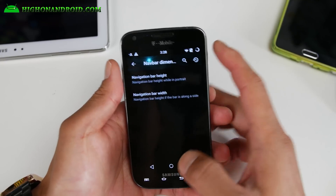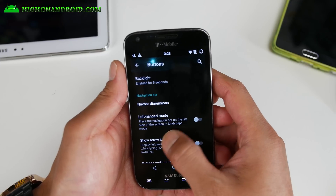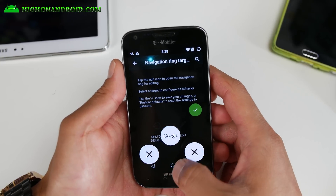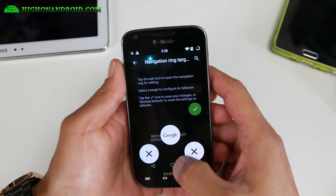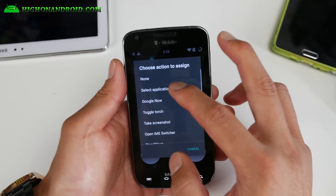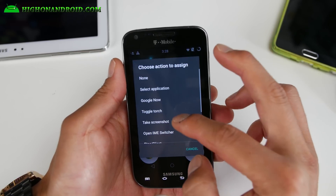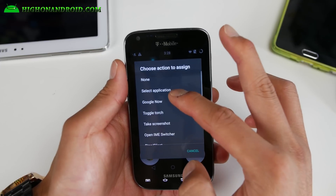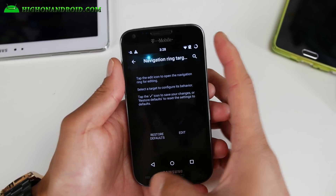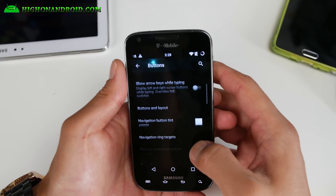The good thing with navigation — if you leave the soft keys on — is that you'll be able to make use of the navigation ring, which you can customize here. Go ahead and do edits. Let's say you want to change this Google Now to torch, change another to your favorite app like Chrome, and another to camera. This will allow you to have more shortcuts — you can have up to ten or more if you want. That's a great way to extend your navigation options.